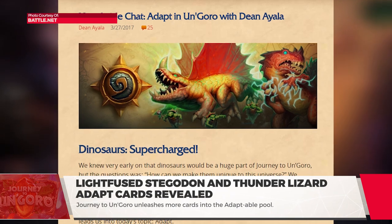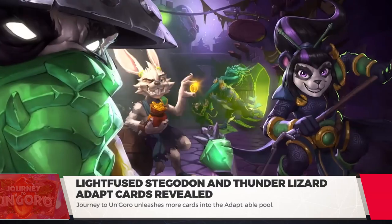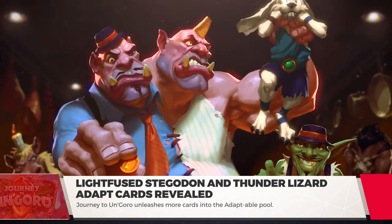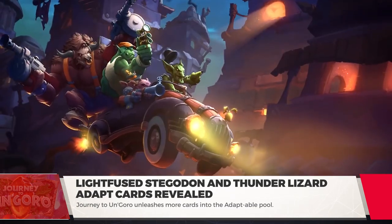Hearthstone's Dean Ayala gave insight into the development of the Adapt mechanic on the Battle.net website. Apparently, it began as another clan in Mean Streets of Gadgetzan that was carried over to Un'Goro when it went unused. And it fits the story of dinosaurs evolving as they fight better anyway.